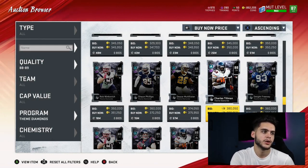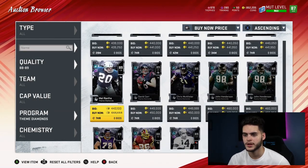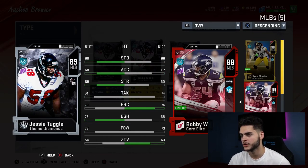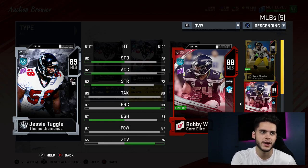Next is Jesse Tuggle, tough to rate. He's actually really good — comparing him to Bobby Wagner, who's in a similar range, Tuggle is faster, almost as tall, better accel, better strength, equal tackling, almost equal play rec, and way better block shedding. So you can blitz him up the middle and he can probably get off a blocker. His zone is a bit lower, but Jesse Tuggle is not bad at all.